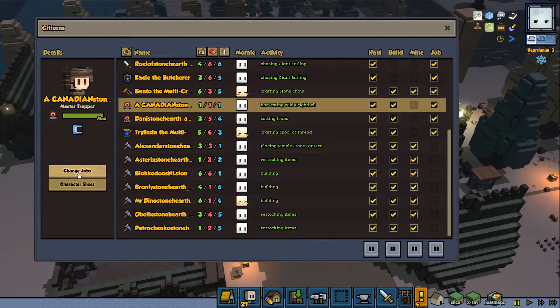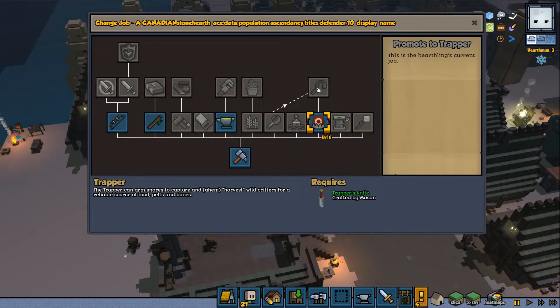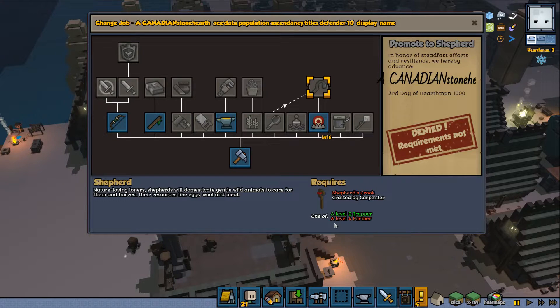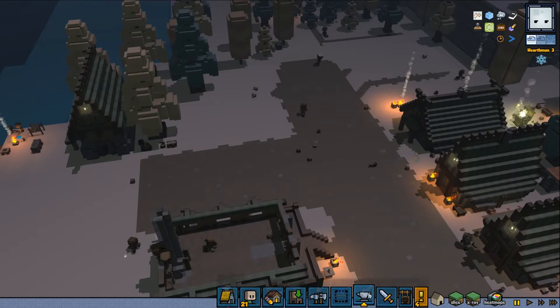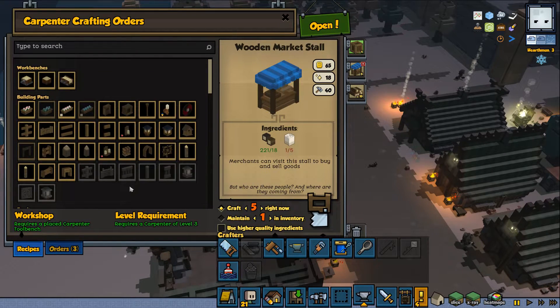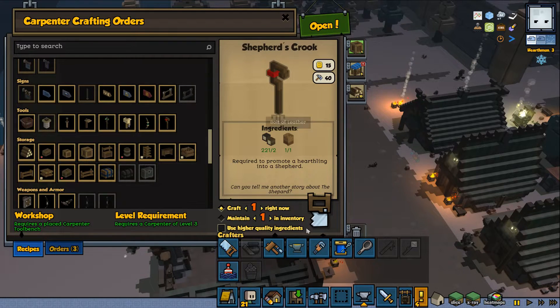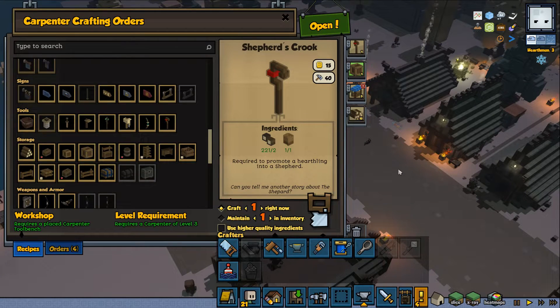I wonder if we have a shepherd's crook - it would be nice to get a shepherd. We don't have that one, let's see if we can make it. I think we can, it should be pretty easy to do. We have exactly what we need, so let's make sure we put it at the top, and maybe we'll get another one.